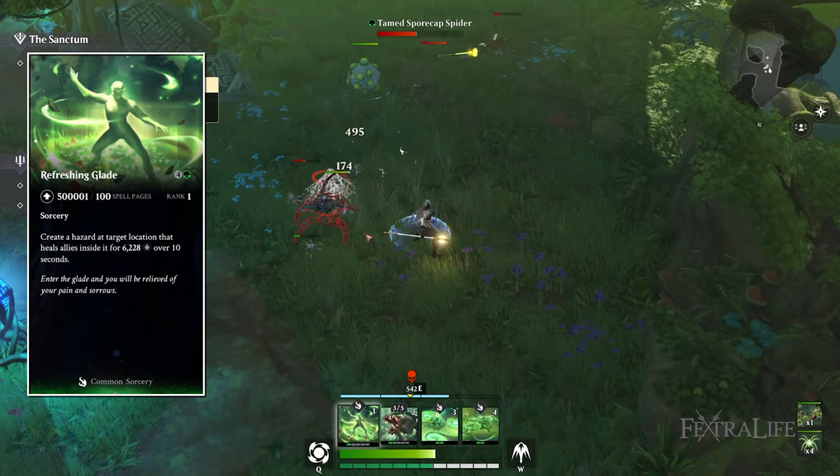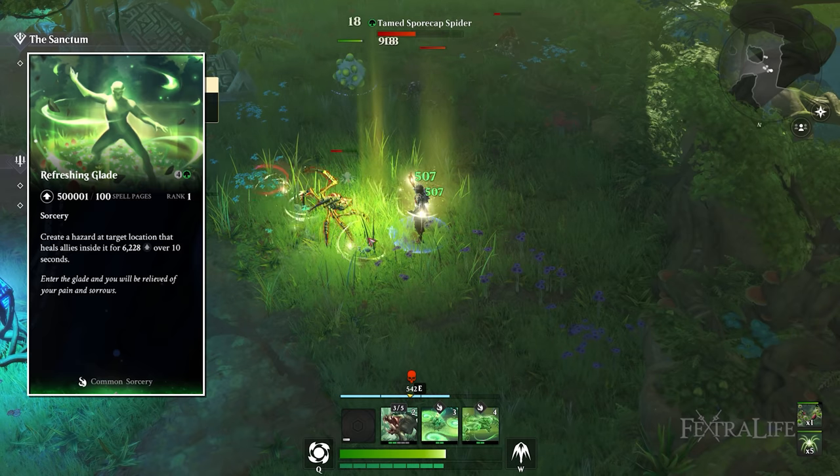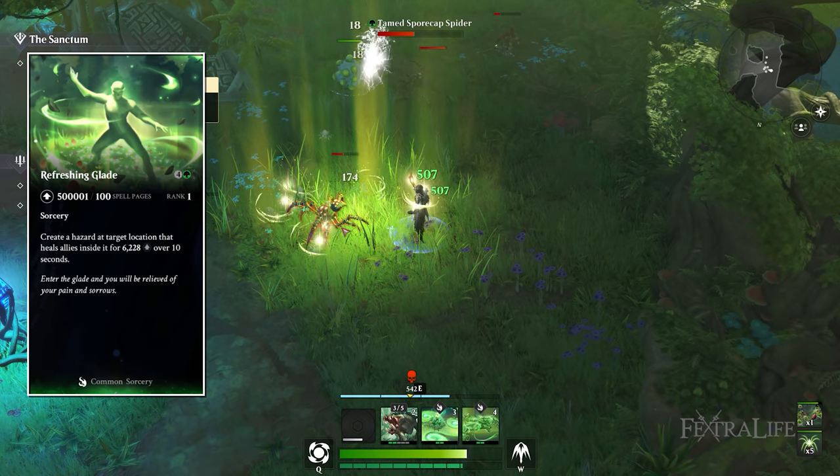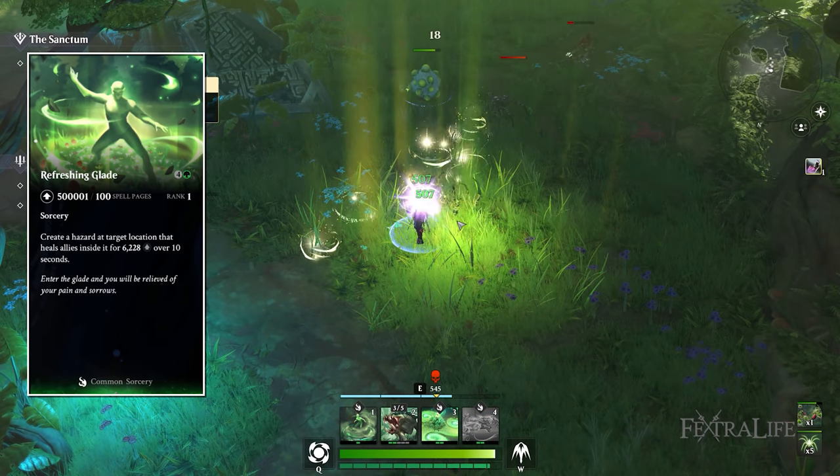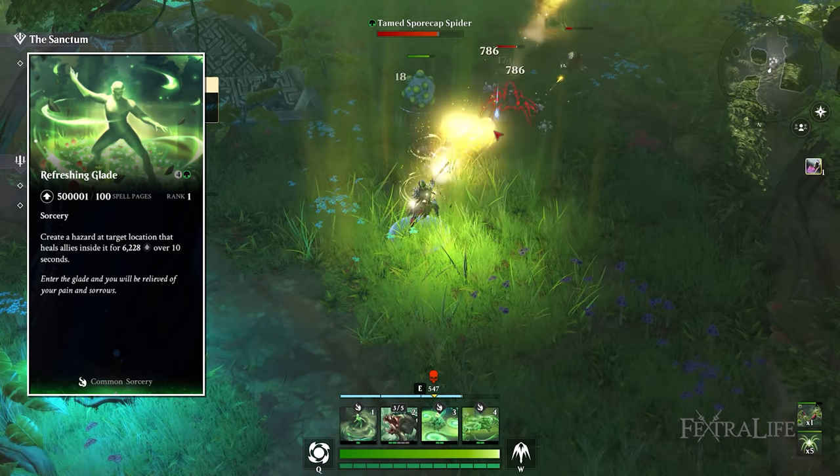Refreshing Glade is a fantastic AoE heal over time in a targeted area. It's great for when you've got a whole bunch of creatures out and there's a big mayhem going on — you throw it down right in the middle of the mix and it just heals everything over time as it takes damage.